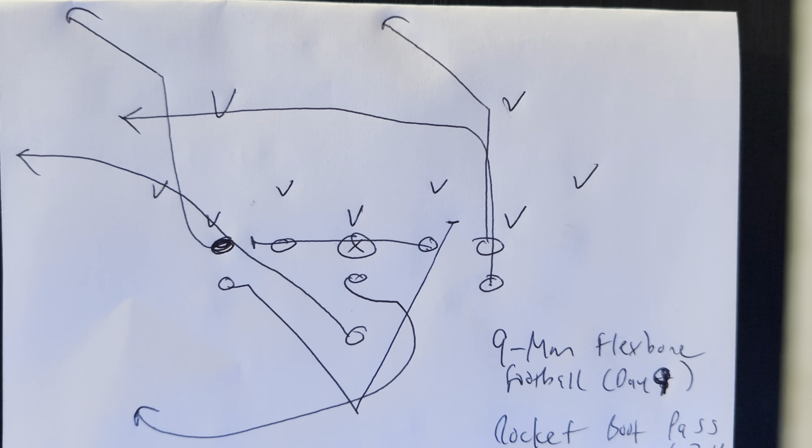We're going to run the rocket boot pass versus a 3-4 defense. You're in the base alignment, and you've got to slide to the call. The reason why is you have too strong and too weak in protection. If it's rocket boot pass, you're faking the toss to the right and booting to the left, so the line's got to slide to the left. They take two steps to the left, throw hands, and if nobody shows, they keep sliding until there is.